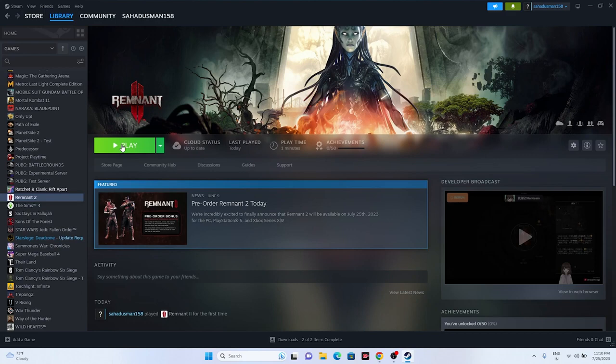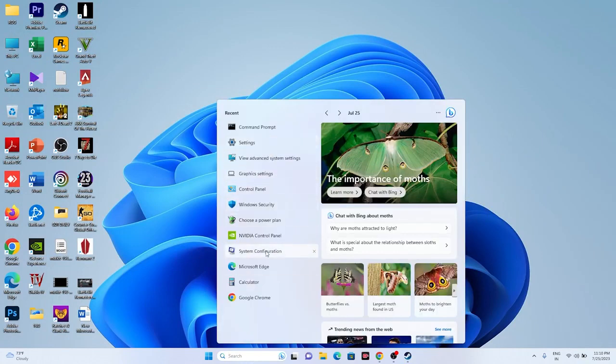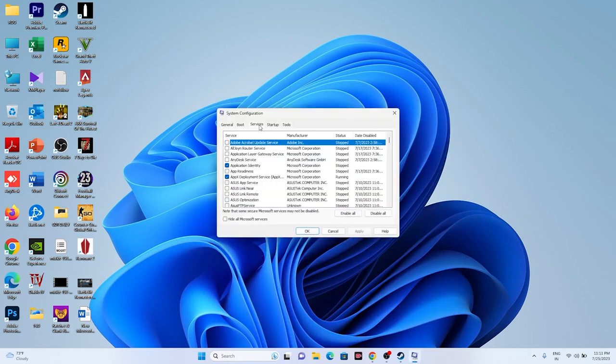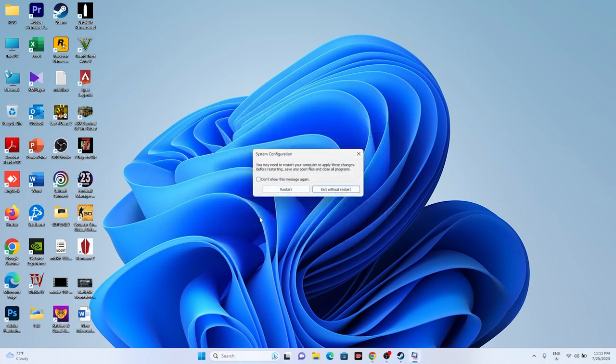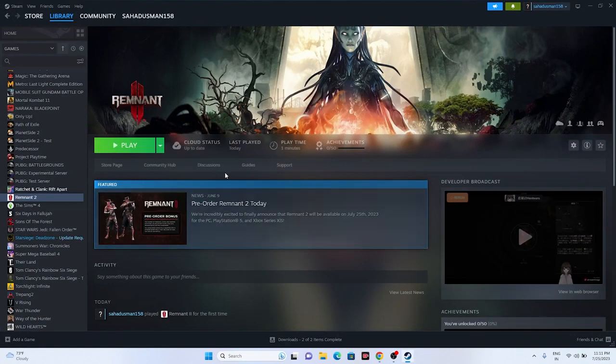Next, perform a clean boot. Search for 'System Configuration,' go to the Services tab, click 'Hide all Microsoft services,' then click 'Disable all.' Click Apply and OK — it may ask for a restart. Once the restart is done, go back and try launching the game.